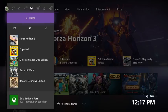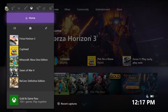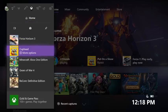the first thing you'll notice is that the layout has shifted from vertical to horizontal. This allows you to speed through the different tabs using the left thumbstick, D-pad, or the bumpers on your controller. The main tab of the guide contains a quick shortcut back to home, as well as links to My Games and Apps, the store, your pins, and recently played games and apps.